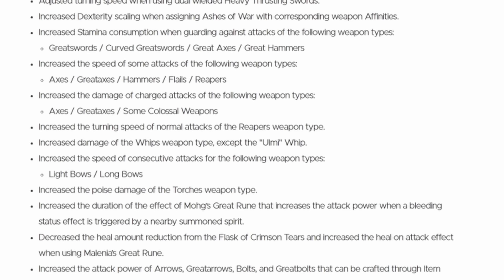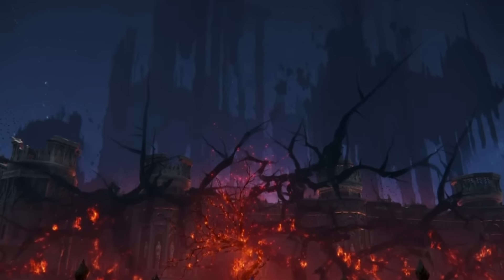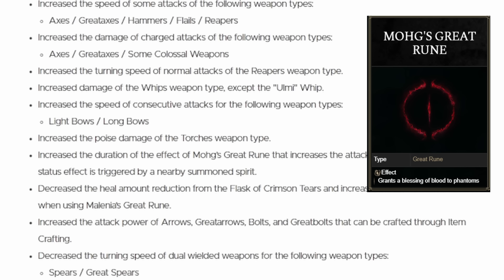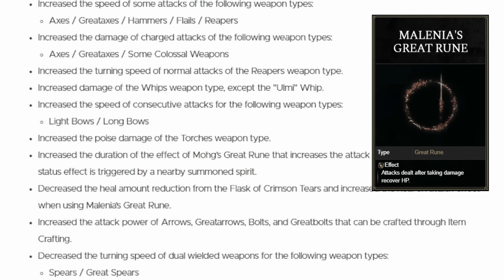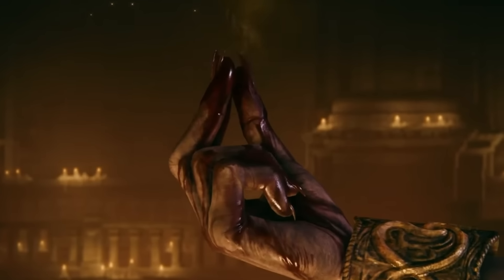They've increased the speed of consecutive attacks for light bows and long bows — it is about time bows saw some love in Elden Ring, they've been so bad for so long. They've increased the poise damage of torches, increased the duration of Mohg's Great Rune, and increased the attack power when a bleeding status effect is triggered by a nearby spirit summon. They've also decreased the heal amount reduction from the Flask of Crimson Tears and increased the heal-on-attack effect when using Malenia's Great Rune, which now actually has a point to using.